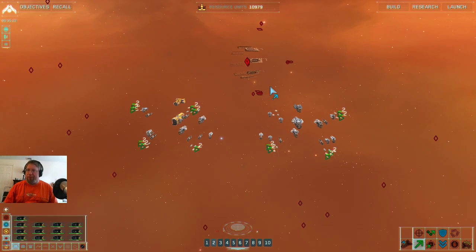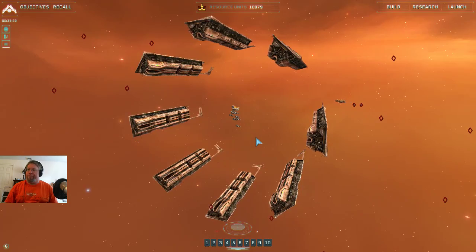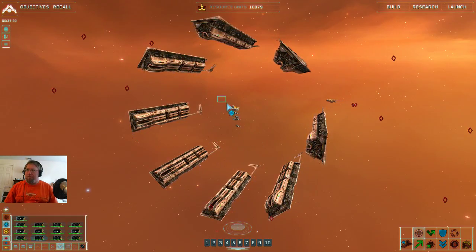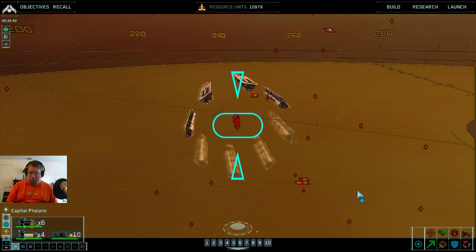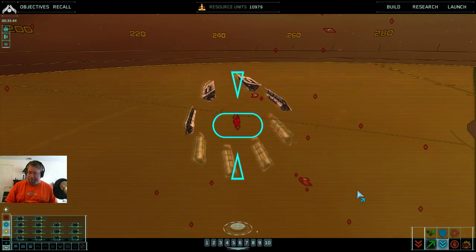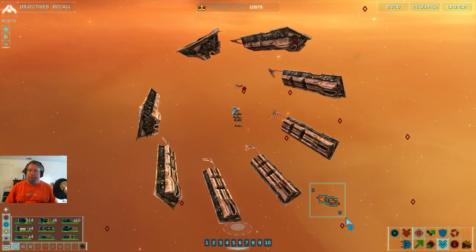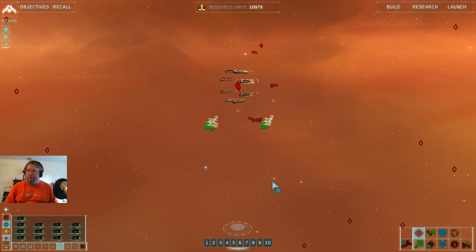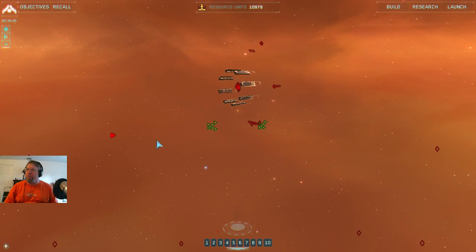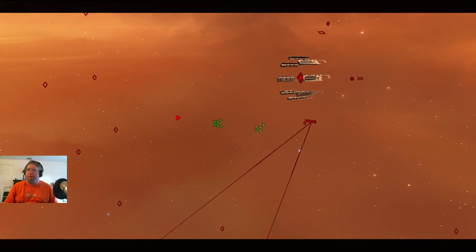We may lose some things, but let's have these guys go in here — groups three, four, seven, and eight focusing on targets. Group one will be where needed. Group two should be fine. It looks like four destroyers, a heavy cruiser, some interceptors — that sort of thing. It's not much.